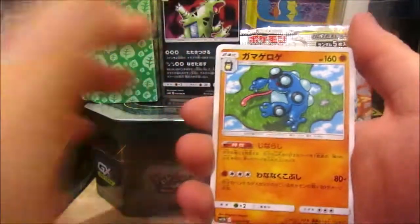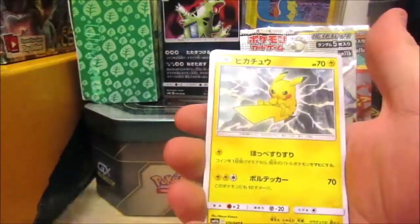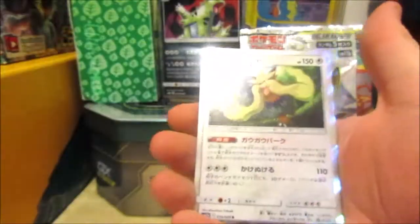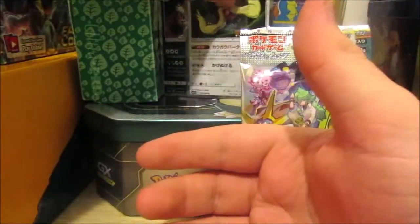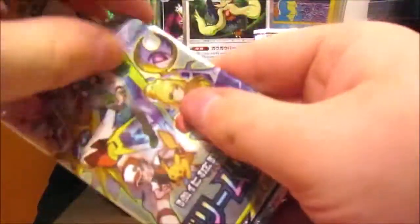All right, Dream League. I couldn't get Japanese Hidden Fates — I would love that. You're not guaranteed a holo every pack, but hey, it's not bad! We got a Pikachu, Type: Zero, Piplup, and we got a holographic dog. Two for two — can we match that?